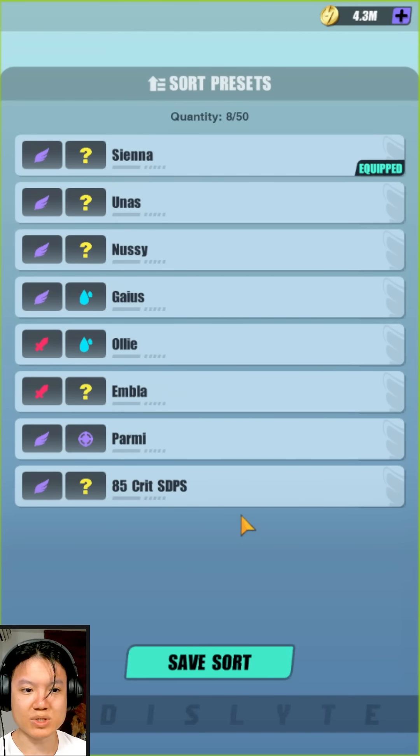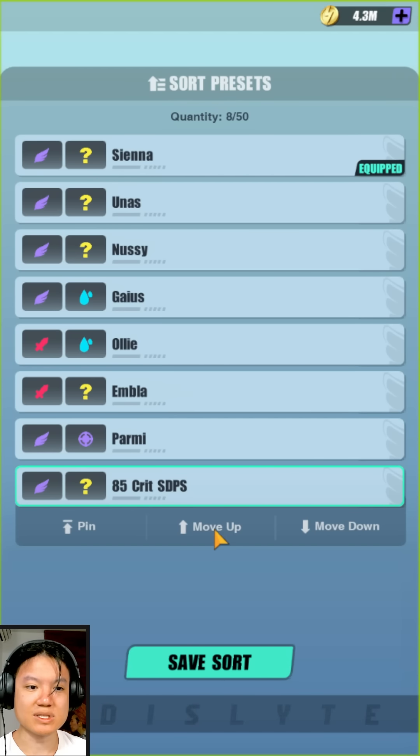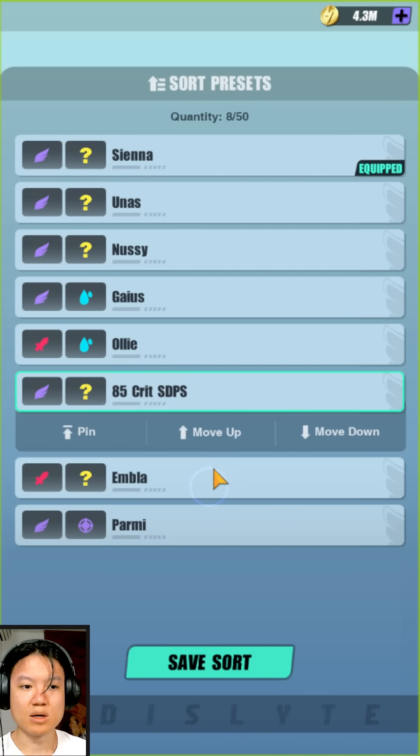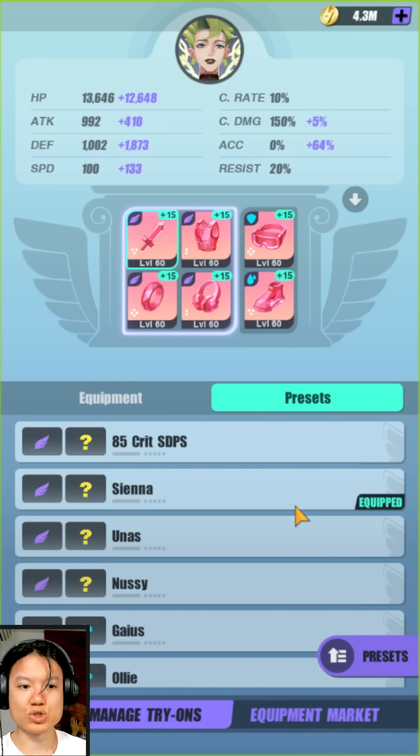Aside from that we can also sort your presets. If you think a particular set is going to be more important or needs more accessibility, you can move it all the way up or just pin it to the top. It's quite a nice feature. You can save the sort and it will show the 85 crit DPS set at the top.